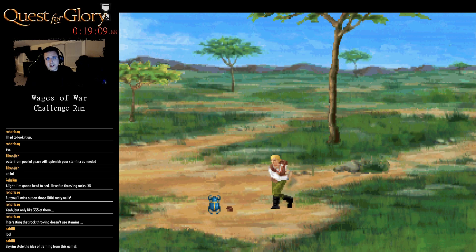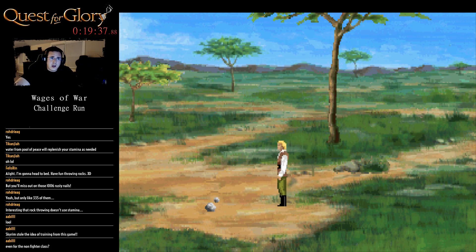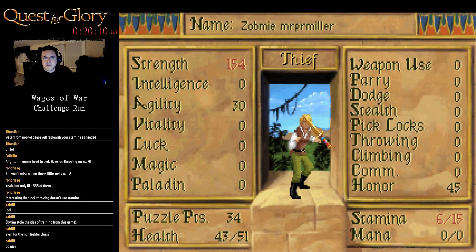You can get into the swamp fine. For a non-fighter class you need about 250 or 300 health to climb into the swamp. The castle would be difficult — the castle doors are locked if you're a thief. That is actually class-locked. That did not increase my agility at all — I'm really surprised by that.